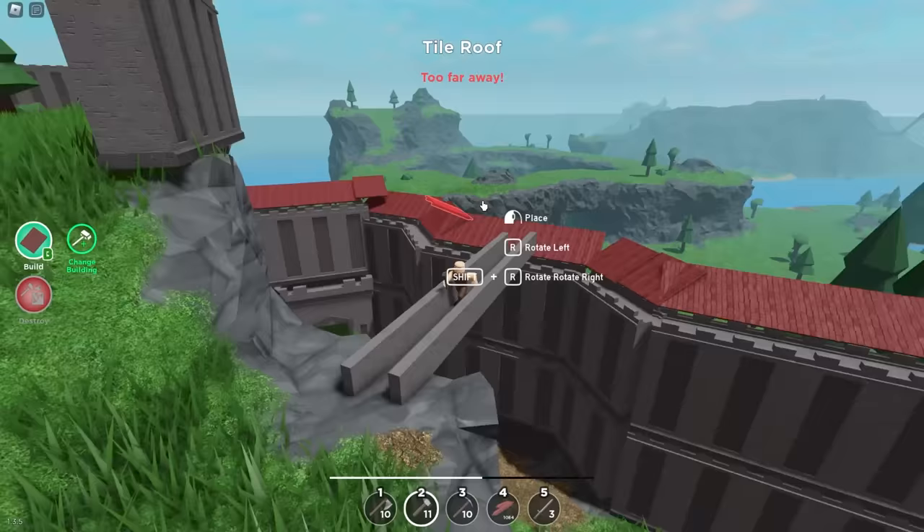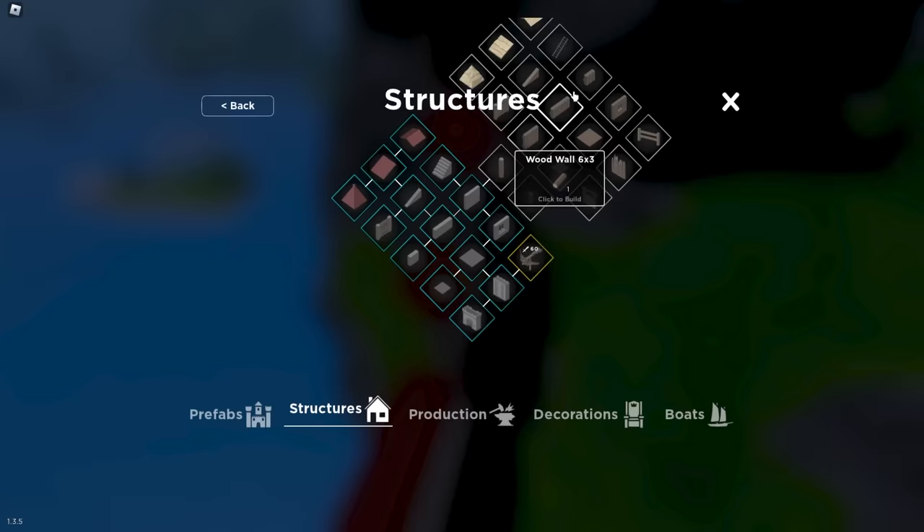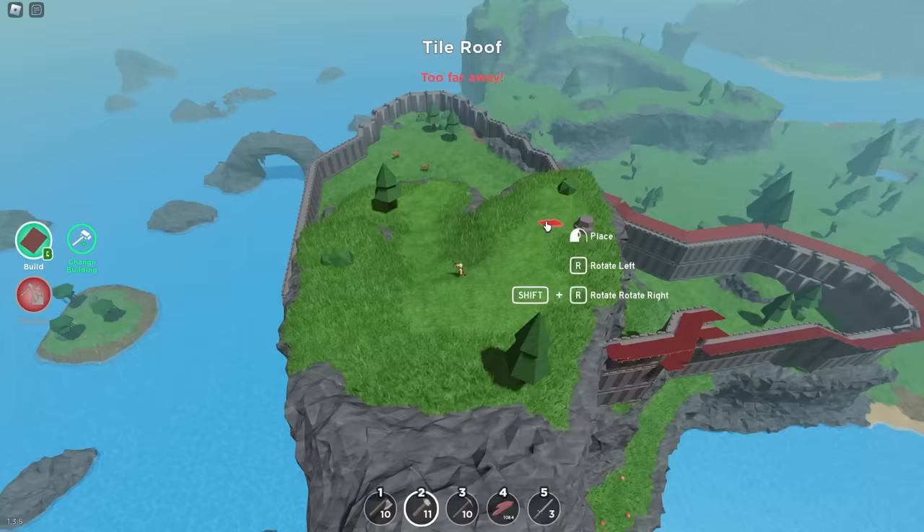Using our bridge we come over here and do it on these walls as well. It looks very Roman honestly — look at that, it looks so cool, it looks legit. Don't forget you can use ladders too. Now we just need to do the top layer and then we're all done with that section.